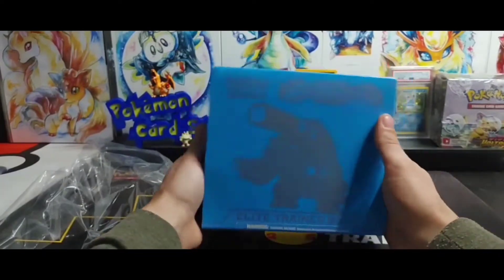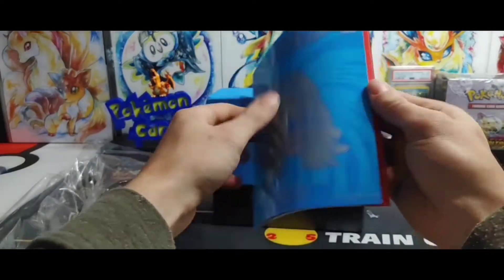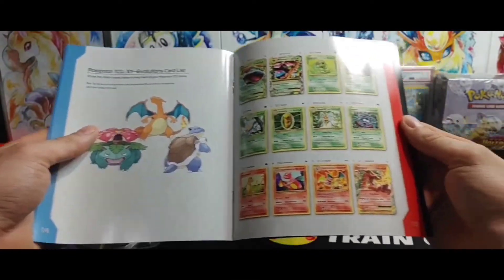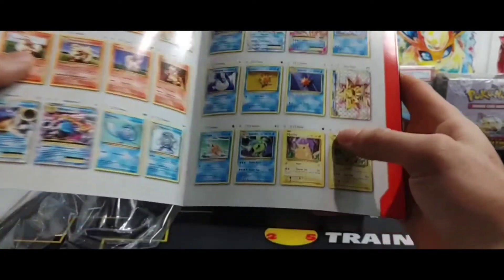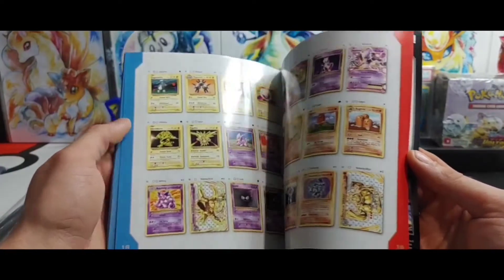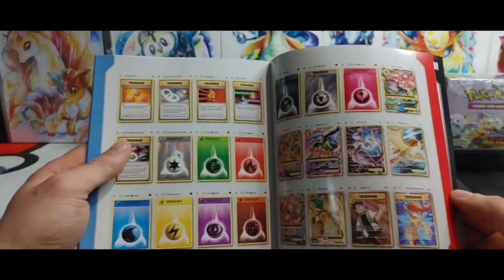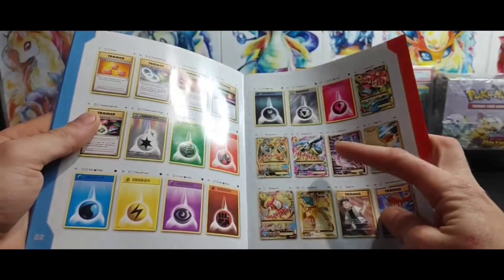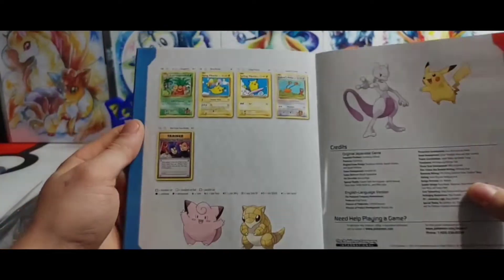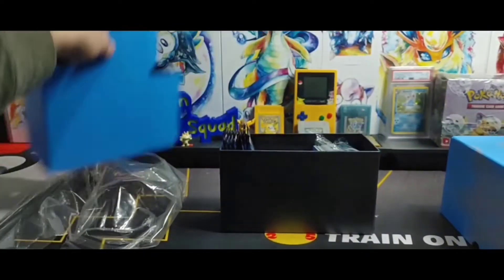Let's get into this box. We've got our Evolutions player guide - if you go through the player guides in any set you'll be able to see all the cards in the set including reverses, with check boxes for regulars and everything. We're looking for quite a few cards, like Blastoise. We hit every Charizard we needed from this set already. We are looking for the Mega and Mega Blastoise in this one.